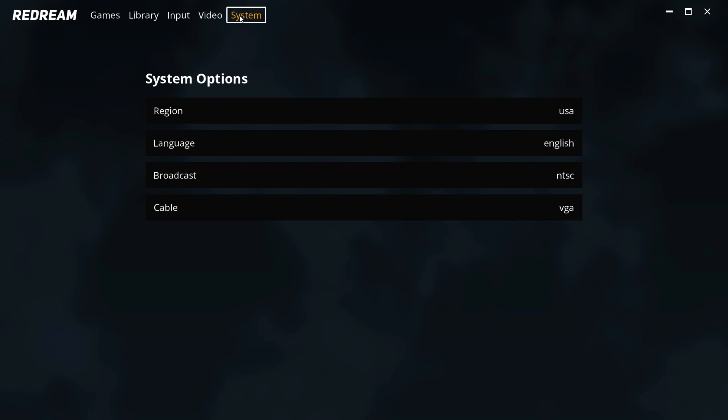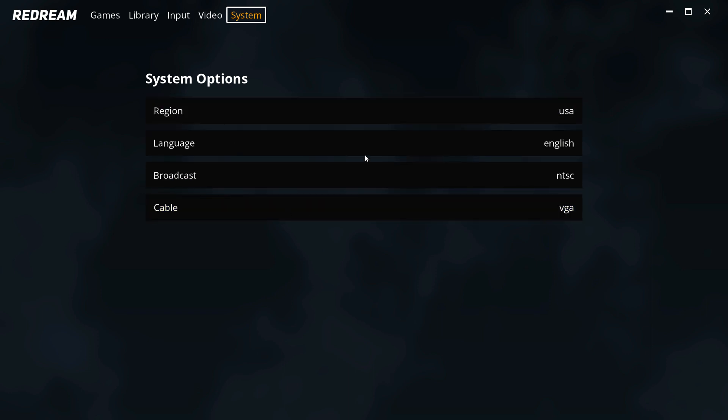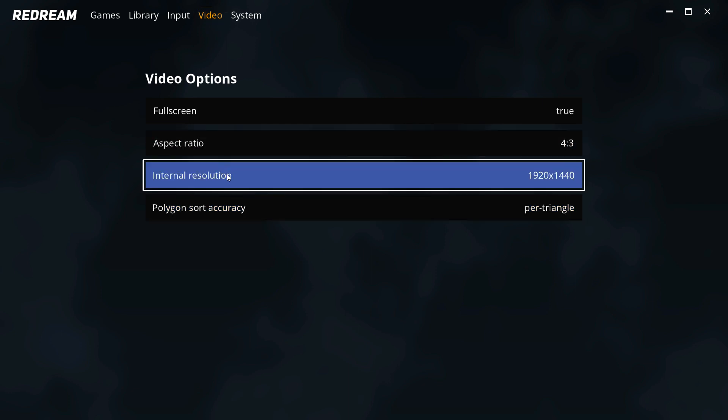There are a few other options — under system you can change the region, language, broadcast, and cable. The main thing you may want to look at is your video options. It's keeping it simple: full screen aspect ratio, internal resolution, and polygon sort accuracy. I'm leaving this to per triangle. You can change the internal resolution, boost it up — if you want you can leave it at 480, and you'll have a fairly decent Dreamcast experience. But the higher you go and the better resolution your monitor supports, the nicer and crisper it's going to look.